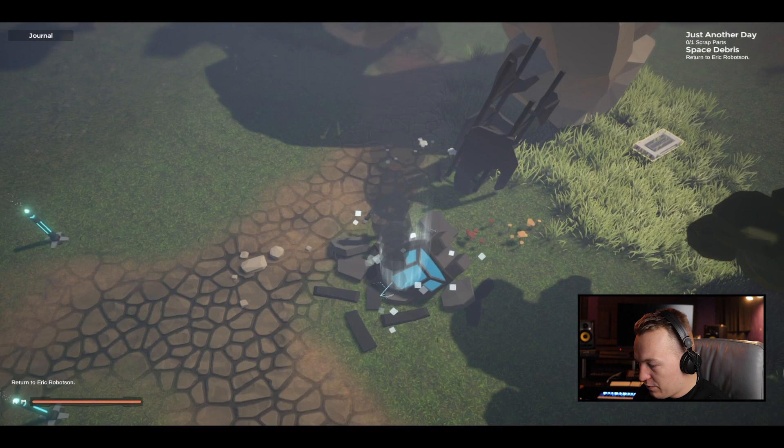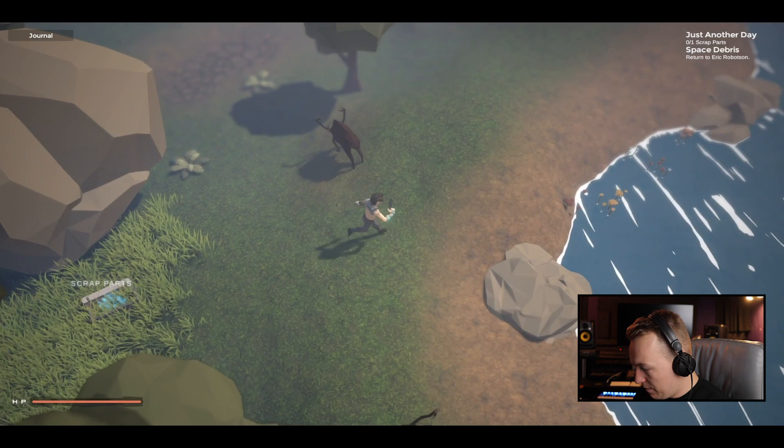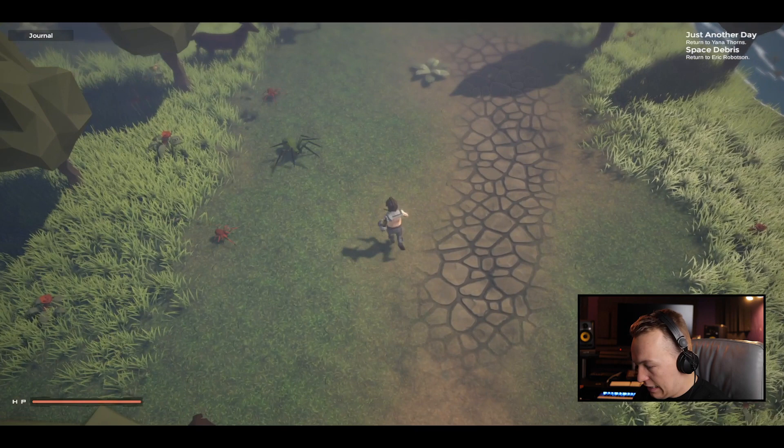Found a debris site, so now we're gonna look for some scrap. There's the scrap. Kill some deer. You might come across all sorts of animals here — like some spiders.